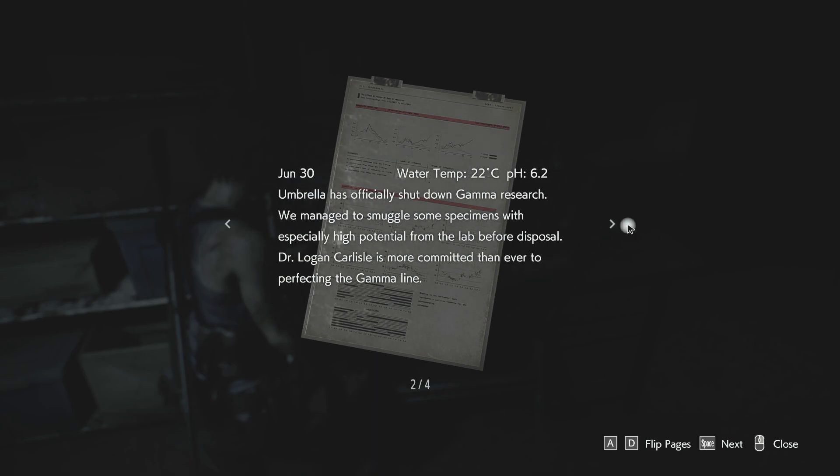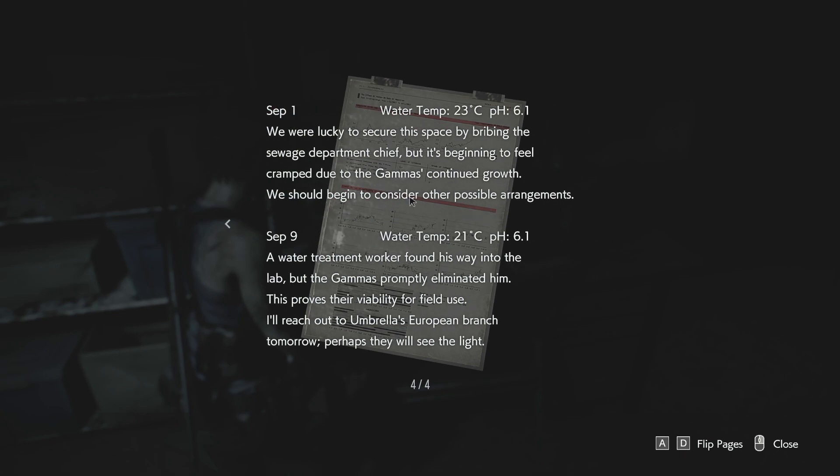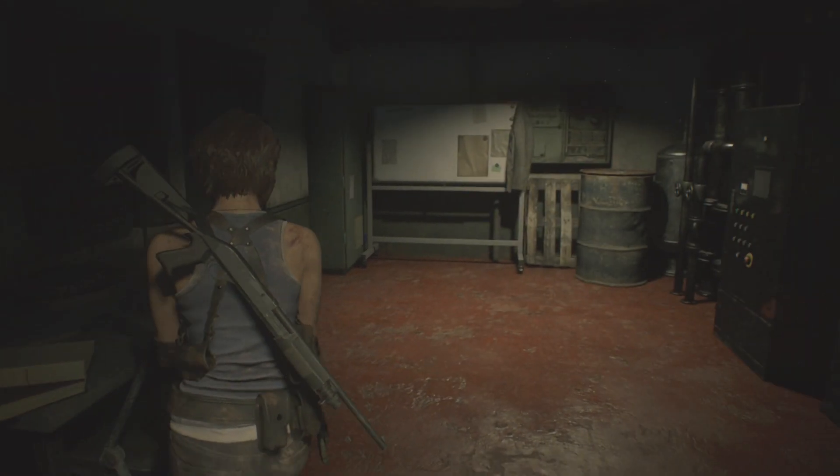What's this? Research assistance log. About drugs... okay. Barat has officially shut down Gamma research. We have a blood disposal in line. Two weeks since we were looking, the sewers increased by water. Quickly sewers, two days of a wreck of underground walkers — these specimens. Okay, so this is about those creatures. We were lucky to secure this area by ribbing the sewage department chief, but it's beginning to feel cramped due to Gamma's continued growth. So yeah, it's about those creatures.